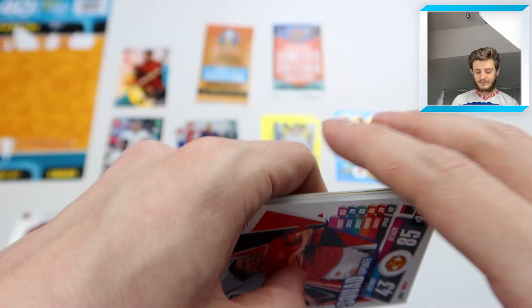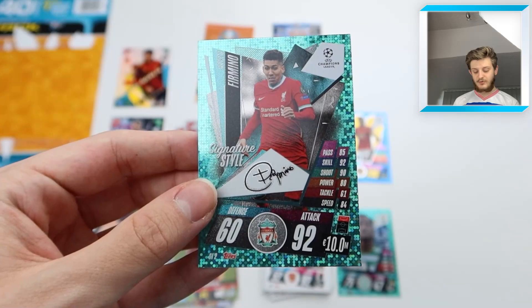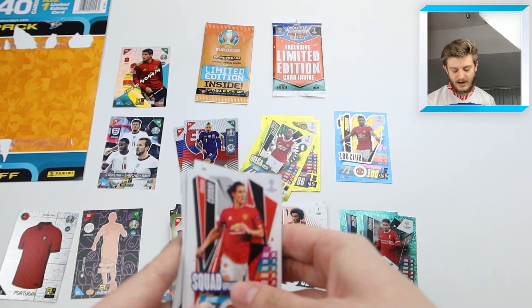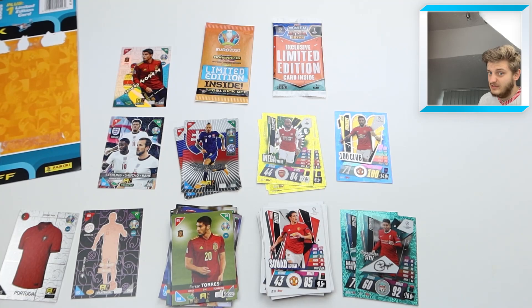Into the last Match Attax pack. We've got a squad update of Cavani, Smalling, Muniesa, Klostermann, and Berenguer. Then a Time to Shine Lacazette Mega Value, and a Signature Style Roberto Firmino with 92 attack. So across the Match Attax multi-pack we've got a 100 Club, two Man of the Match slash Signature Styles, and a Baller or Mega Value in every single pack. Not bad for the money.